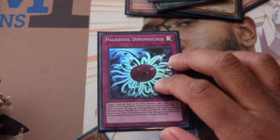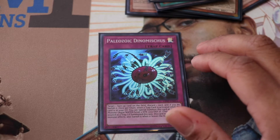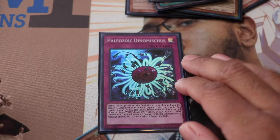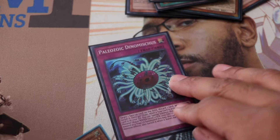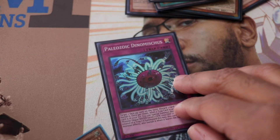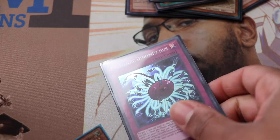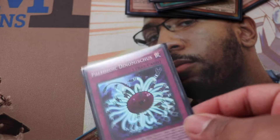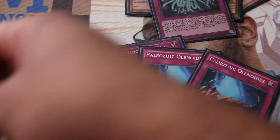Next, our Paleozoics. One Dinomischus — I know the community might fight me on this, but it can brick if you don't open it, so I went with one. That was a last-minute decision and it works. You can always get it with Opalobia if you really need to, but I have other things in my deck that are way more powerful, so I'm not worried.